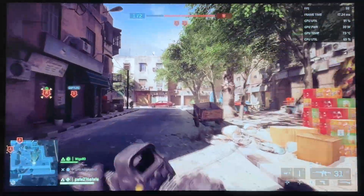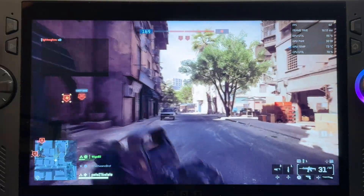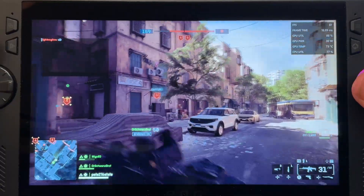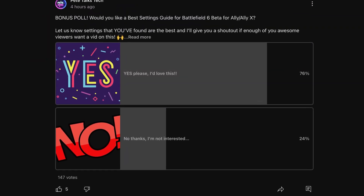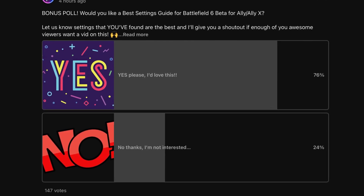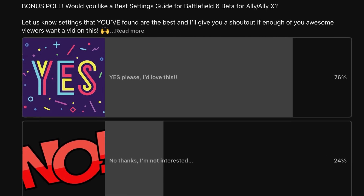These settings I've outlined here will really give us a great time in this. I'd love to hear your thoughts on Battlefield 6 so far, and feel free to share any other graphical tweaks you've found that make the game a better experience in the comments below. A huge thanks to all of you who voted for this tutorial in the community poll. I really see this as our channel that we're building together, and I appreciate each and every one of you great viewers.